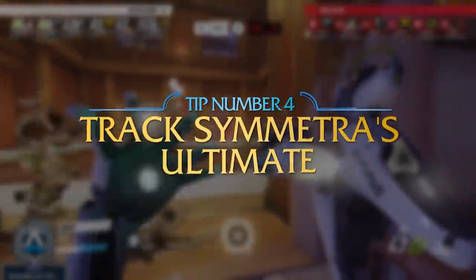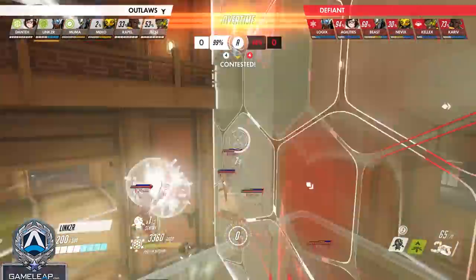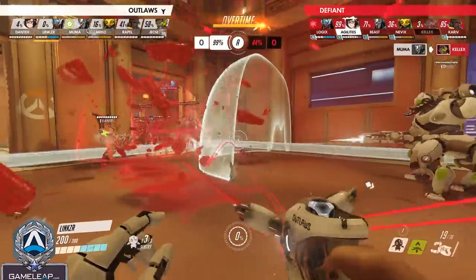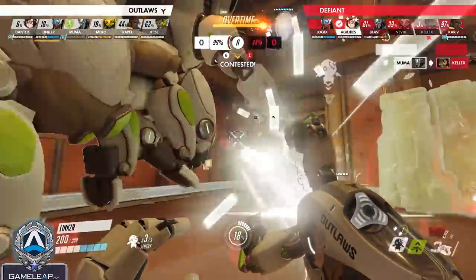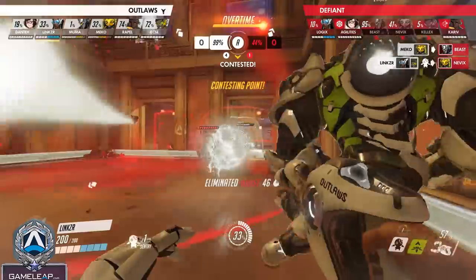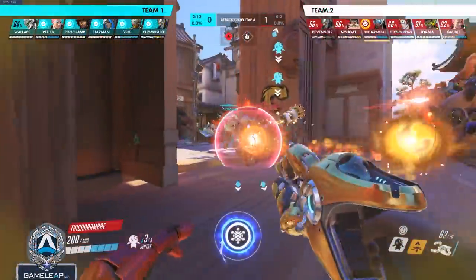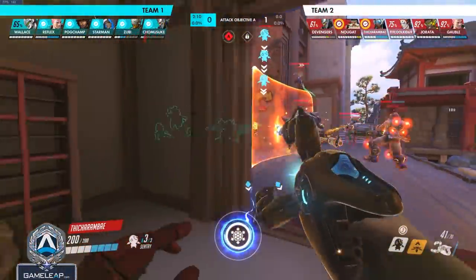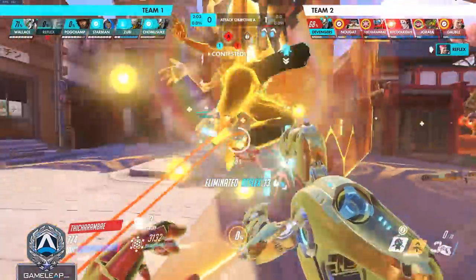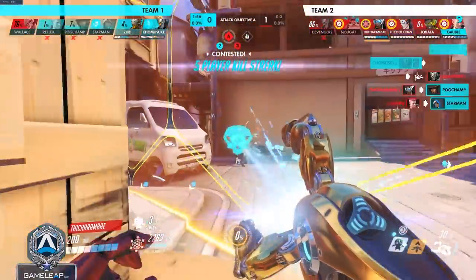The last tip for dealing with Symmetra is to track her ultimate Photon Barrier. If she has it, you need to realize that sometimes you should be swapping heroes to have value against it. For example, if you're playing Soldier 76 on the high ground and they push point with a Photon Barrier, you're going to be essentially useless for its entire duration. There are characters that get value even through a Photon Barrier — something like Doomfist is incredibly good against it. Brigitte is very good comparatively to something like Ana. Track this ultimate and swap accordingly.